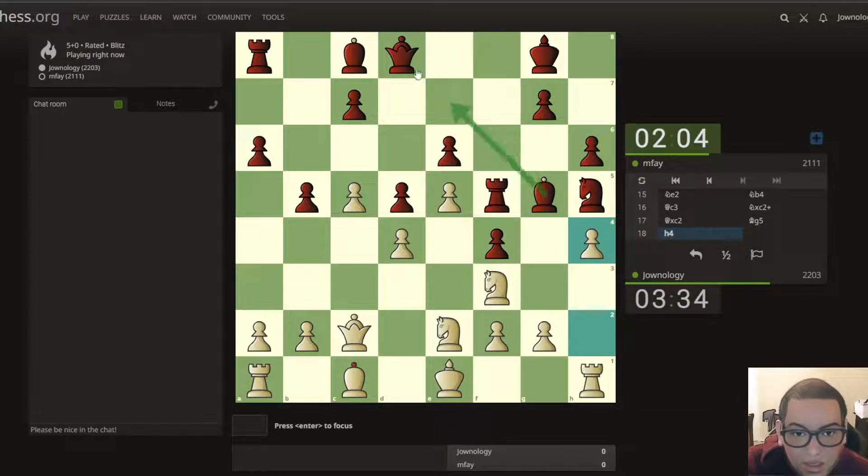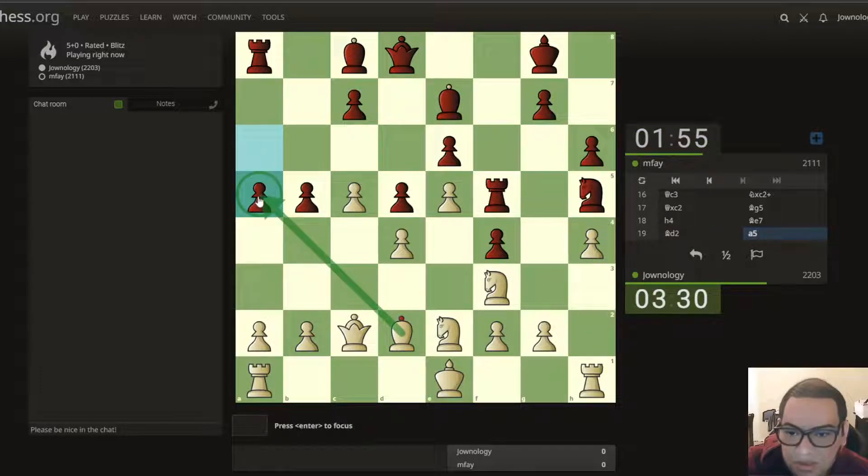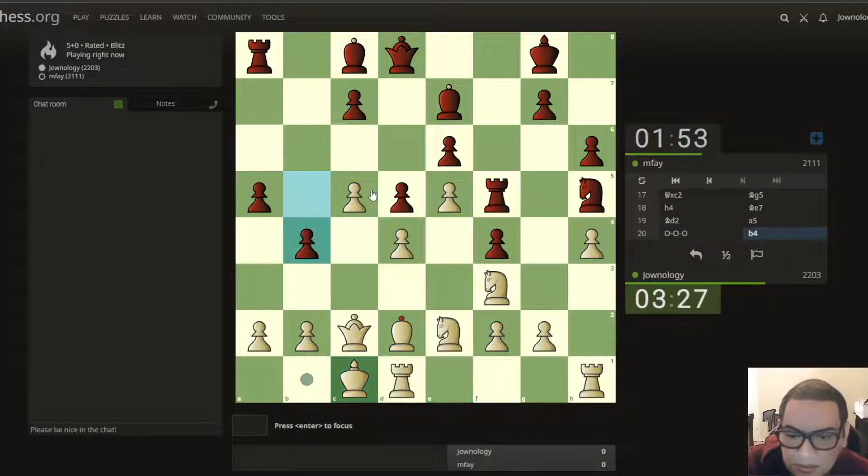Yeah, let's move this one here so he can go back. The queen's mobility is getting worse. He's moving for nothing — yeah, that's the thing. He saw that one. I don't want to open up, let's bring this one here. Yeah, okay, now here we go — let's bring this one here.